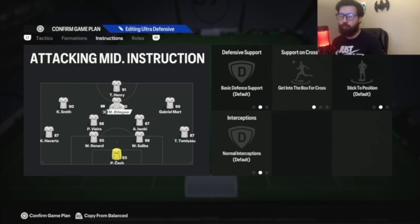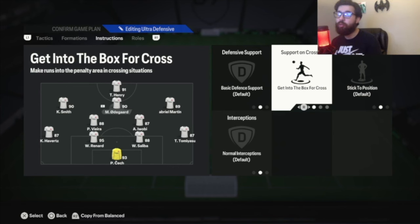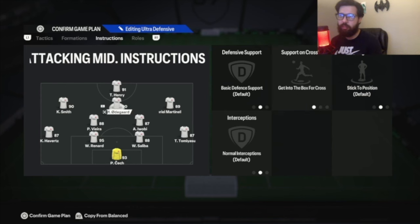Having two CDMs sitting deep is what's going to allow you not to get countered so much with the long ball tactic. I recommend playing one medium-high and one high-high work rate CDM so they don't move out of position too much and sit a little bit deeper when you're building up. That way you don't get caught on counterattacks and it's easier to recycle the play. CAM: basic everything except get into box for cross, so they can act like a shadow striker if your main striker moves out of position.